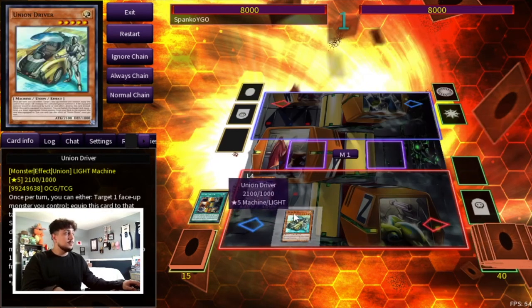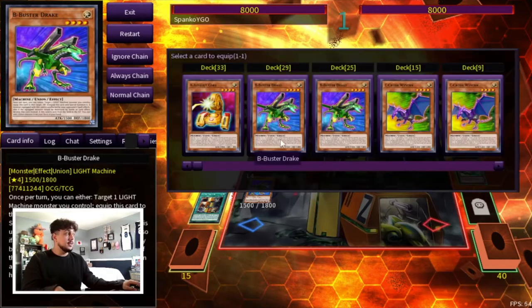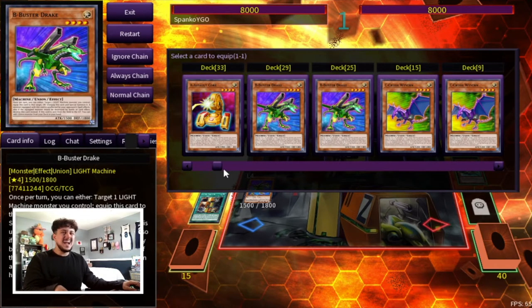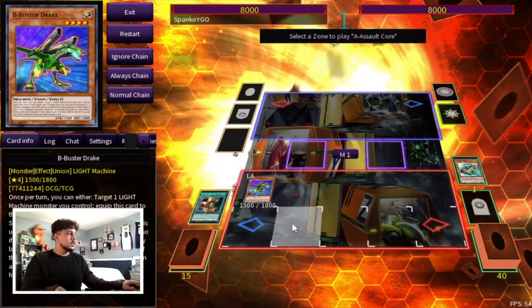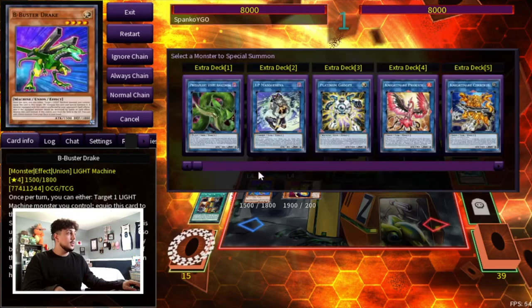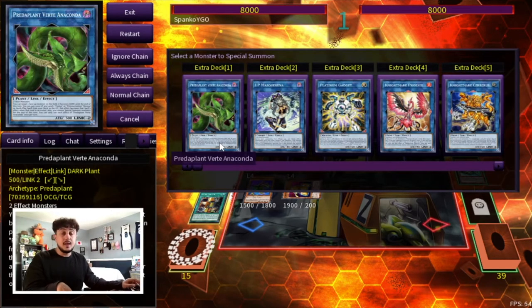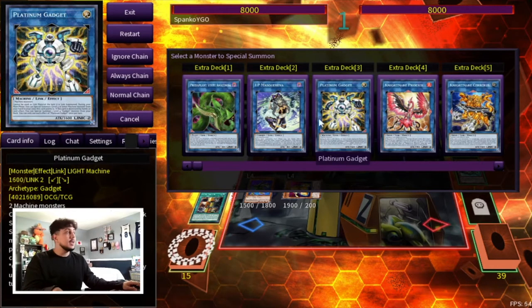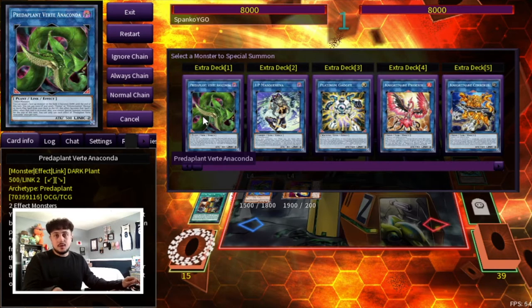Here you're going to equip the Union Driver. What Union Driver lets you do is equip another piece, and the best part is you can essentially summon that piece. If you guys don't know, with Union Hanger you can't summon the piece that you equip. So here you equip the A, you can summon the A, and then once you summon the A you can go into either a Platinum Gadget or straight into Verite Anaconda. If you go into Platinum Gadget, you can end on ABC Buster Dragon. If you go into Verite, you don't end on Buster. However, you do end on DPE and you end on an extra card in hand.